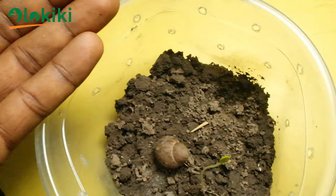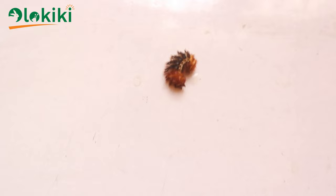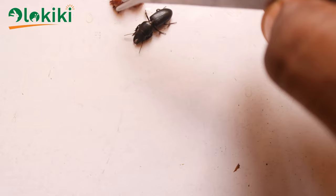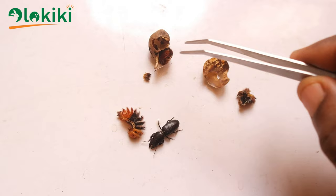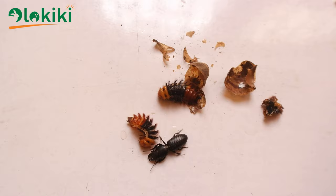I returned the larva into the container with the second unaffected snail to observe whether it would attack again as it did to the first one. It did attack the second one also, though I don't have footage because the camera wasn't recording while I was removing the snail from the container. The snail shell I'm trying to remove the larva from here is the second snail from the experiment, and you can see it has attacked and is even bigger than the second time I placed it with the snail.